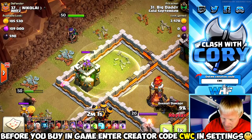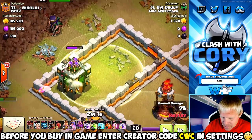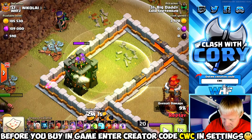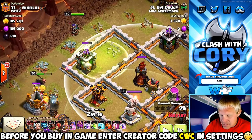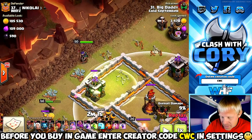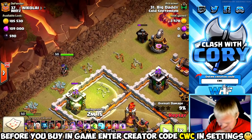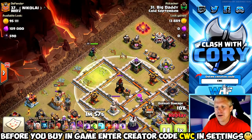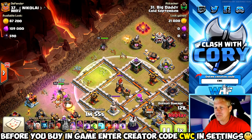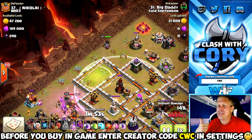Look at the double spacing, the extra space in these compartments — that means this archer tower is a tile further back from this multi than it would normally be in this style of compartment. Because of that she's going to end up being closer to this builder hut than to that multi-target inferno. Bit of brilliant design there by Nikolai on these compartments.